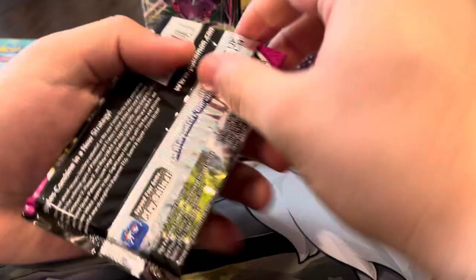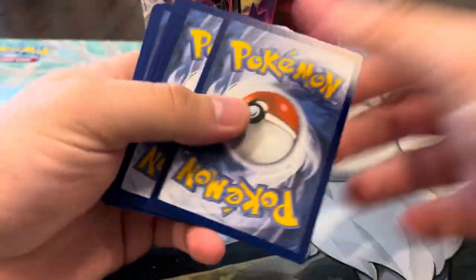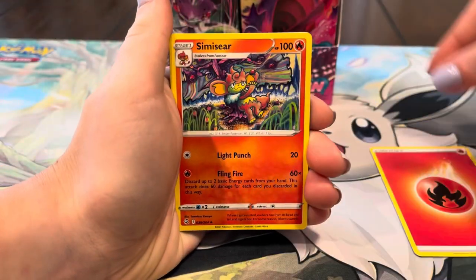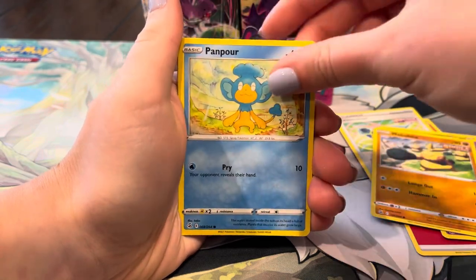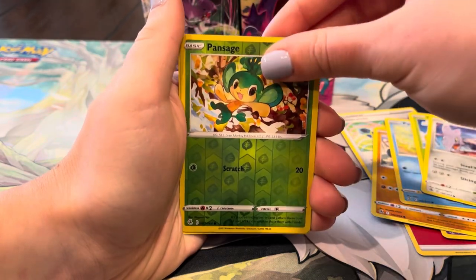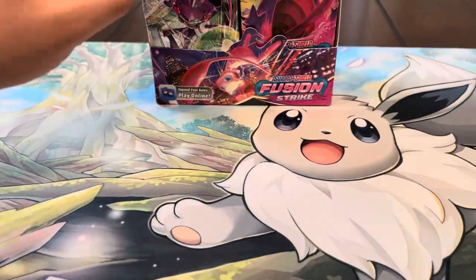I really hope they come out with some Latios and Latias cards — imagine full arts and alt arts, that'd be sick. Next pack, let's see if your first pack magic is a little better than mine. I'll take any alt we don't already have — we only have the Celebi and the Espeon from the set. We got two Celebis, so no more Celebis please. Pan Pour, Swoobat, Pansear, and Golem regular rare — nothing crazy yet.